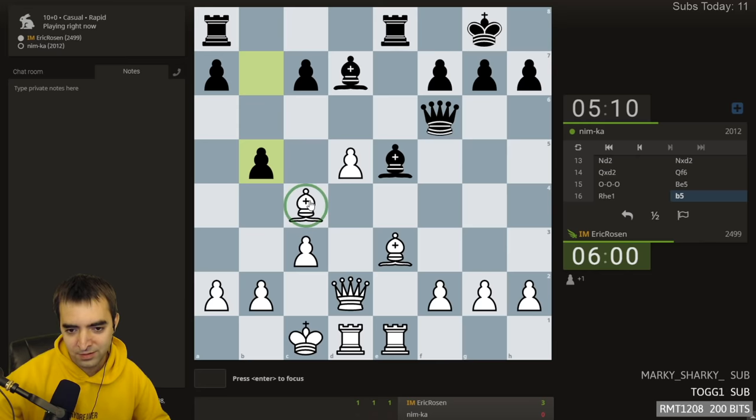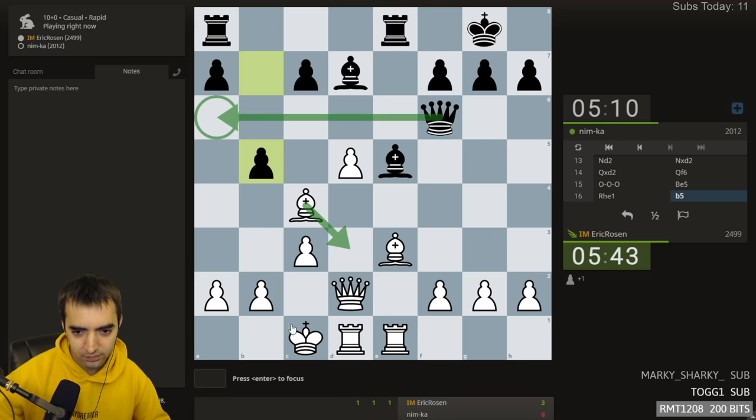B5 - okay, now where does my bishop move? This is natural but then it could get hit again, so this is probably a bit better. Bishop d3 - then queen a6 and king b1, b4, c4. Or actually if b4 immediately the queen would hang, so bishop d3, and if b4 immediately maybe I just take it.